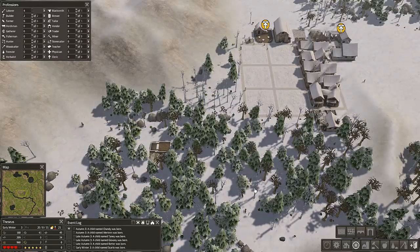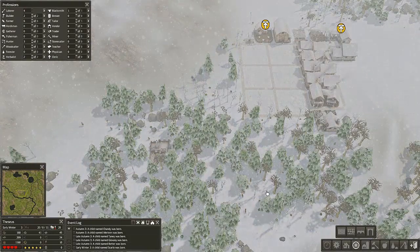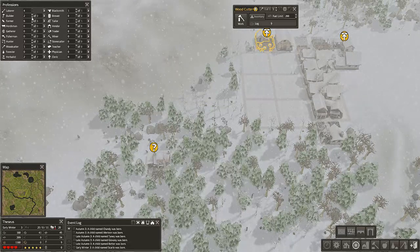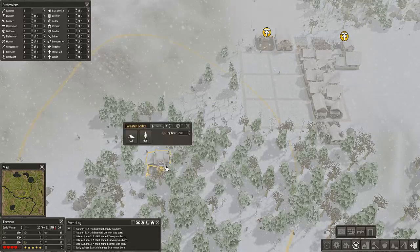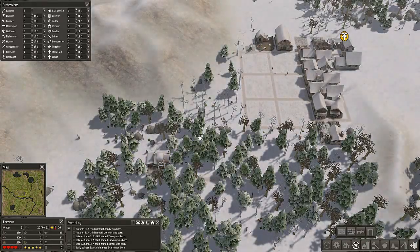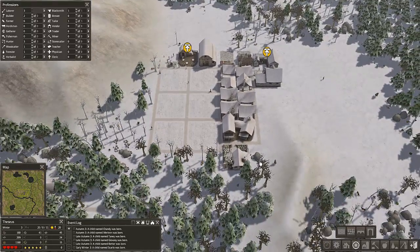The forester's lodge - they chop trees and they plant them again, it's as simple as it comes. See, there we go, they're going up now. The only reason I'm building one is purely the fact that we've got this woodcutter who's just going to keep working. I'm only going to assign one to it even though it can have four, because that's all you really need. We're going to leave it set at a 200 log limit. As you can see we've got some coats coming in and medicines - we could do with another herbalist but I'm not going to do that this episode.